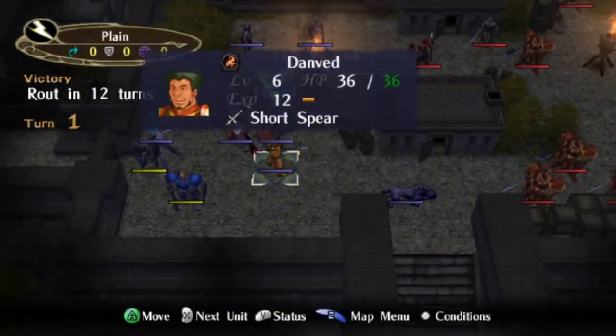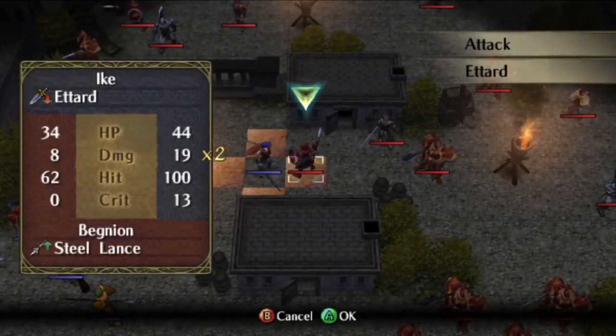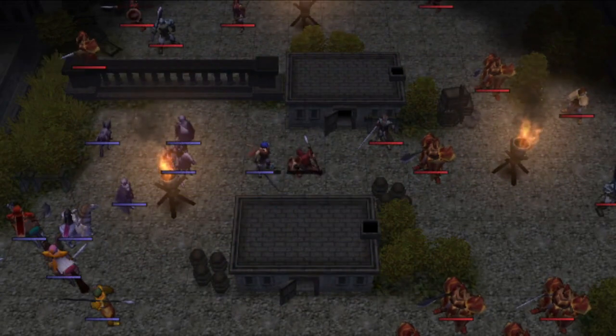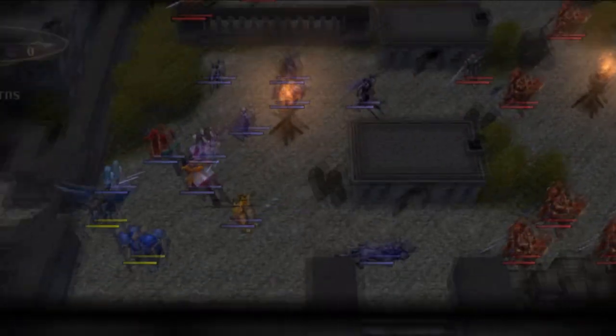Mordecai transforms near the mosh pit of generals. Their weapons will all bounce off of his hide. Meanwhile, Ike spearheads the middle offensive. This section of the map will be the most complicated to deal with, because it's the one where our enemy phase will be the least efficient.